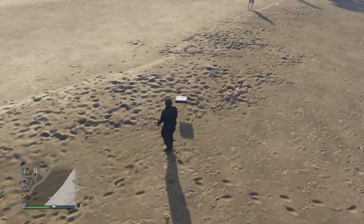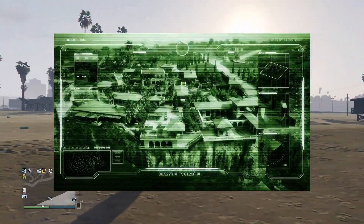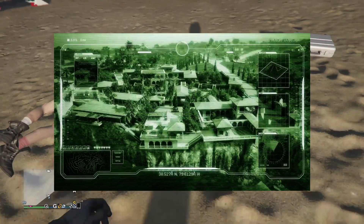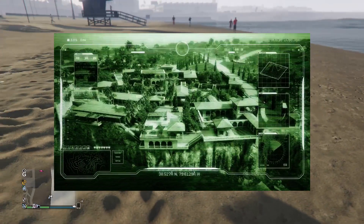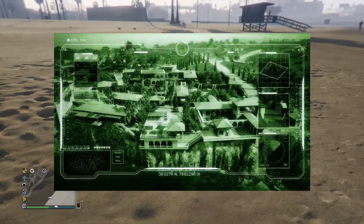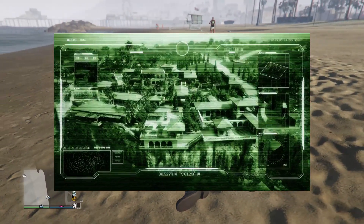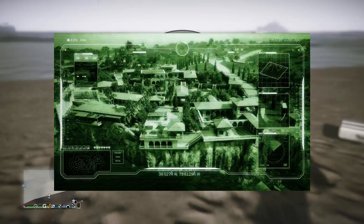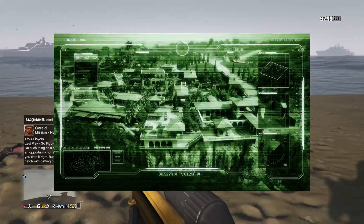Moving forward, we see these houses here — this is definitely not an area I know of in GTA Online, so this new island definitely starts to make a lot more sense. It looks a lot more tropical, and if it is a location on that small square pyramid-looking island we see in the top right, this definitely looks like we're going to be getting something big. We do have some latitude coordinates at the bottom middle: 38.5278 North and 79.6129 West.